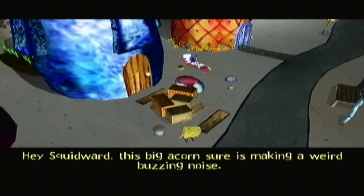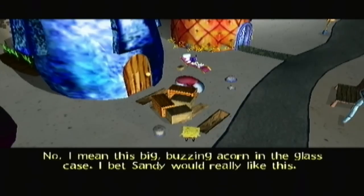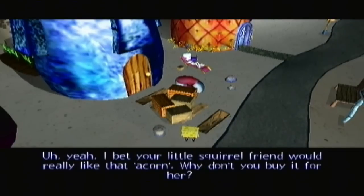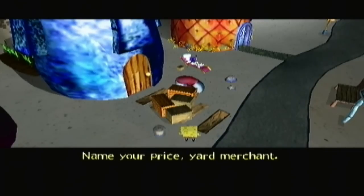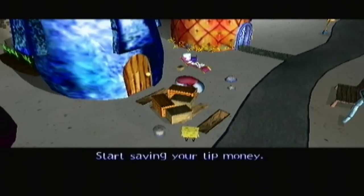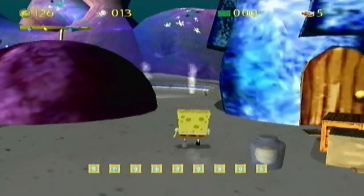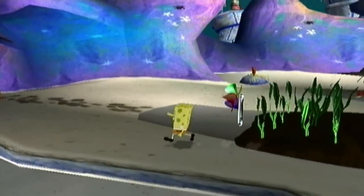Hey Squidward, this big acorn sure is making a weird buzzing noise. Squidward clarifies it's a hive he got from his cousin on the coast. Spongebob thinks Sandy would really like this big buzzing acorn in the glass case. Squidward says why don't you buy it for her — he'll sell it for 200 sand dollars. Start saving your tip money. Jeez, 200 sand dollars. God, as if the game didn't suck enough.